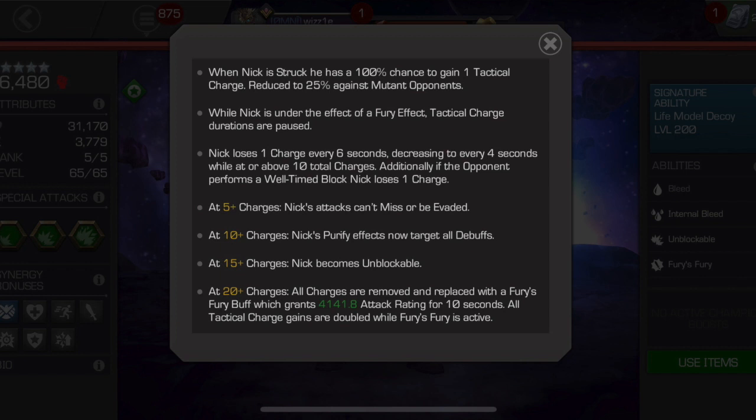At 20+ charges, all charges are removed and replaced with a Fury's Fury buff, which grants 4,141.8 attack rating for 10 seconds. All tactical charge gains are doubled while Fury's Fury is active. This is where the true power of Nick Fury comes in — being able to get to 20 charges and then cycling through. I took him to rank 5 without the dupe, so he had no ability to get Fury's Fury without me getting to 20 charges.